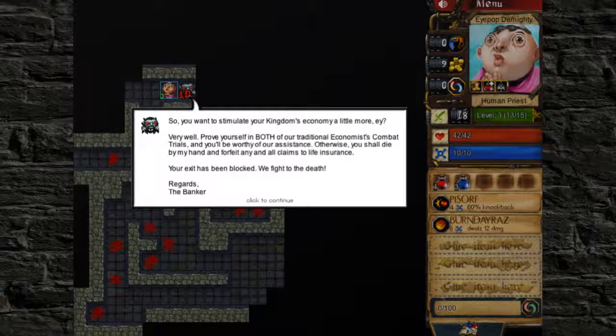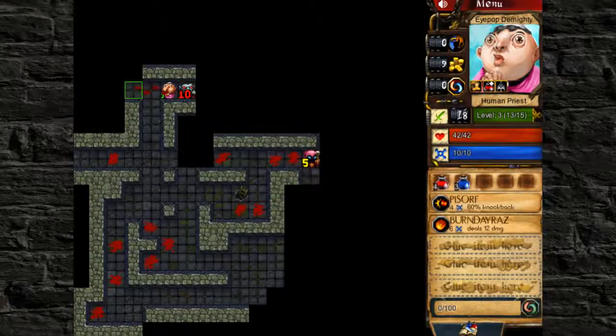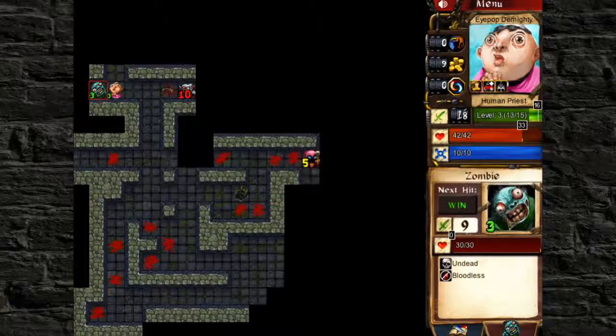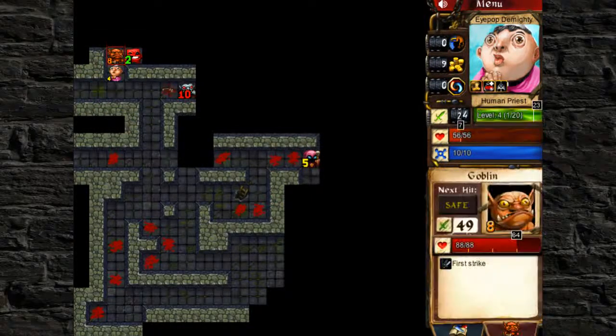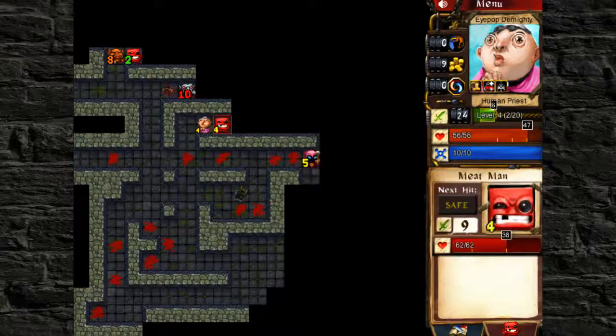Just auto decay. So you want to stimulate your kingdom's economy a little more, eh? Very well - prove yourself in both of our traditional economics combat trials and you'll be worthy of our assistance. Otherwise you shall die by my hand and forfeit any and all claims to life insurance. Your exit has been blocked - we fight to the death. Regards, the banker. He's a level 10 - holy crap, look at his health, that's insane. I'm kind of afraid of him, I'm gonna go around killing zombies. Oh man, level eight goblin. The enemies are getting a lot stronger - well, except for that meat man who just got whacked in the face.